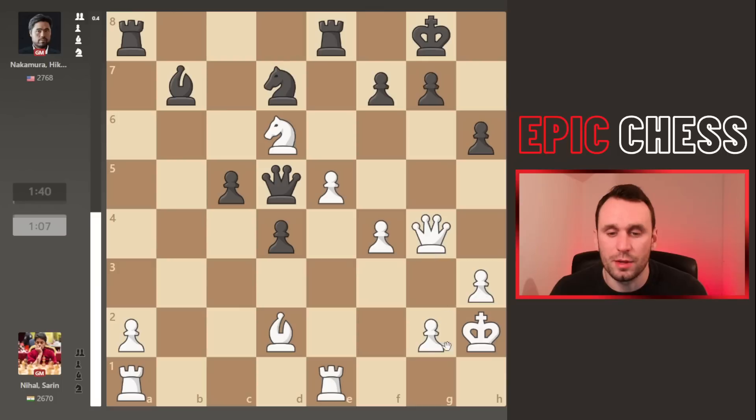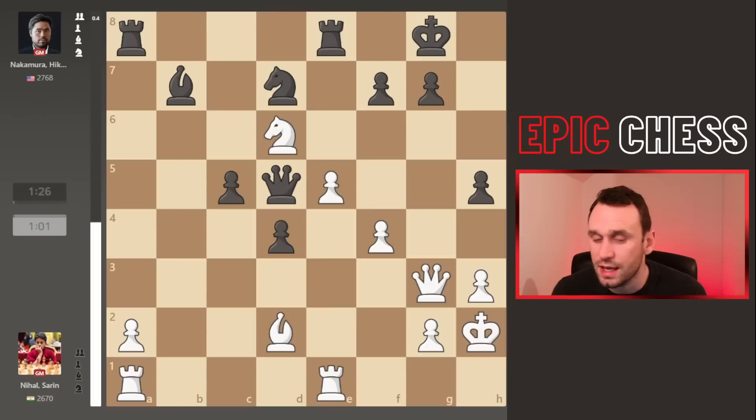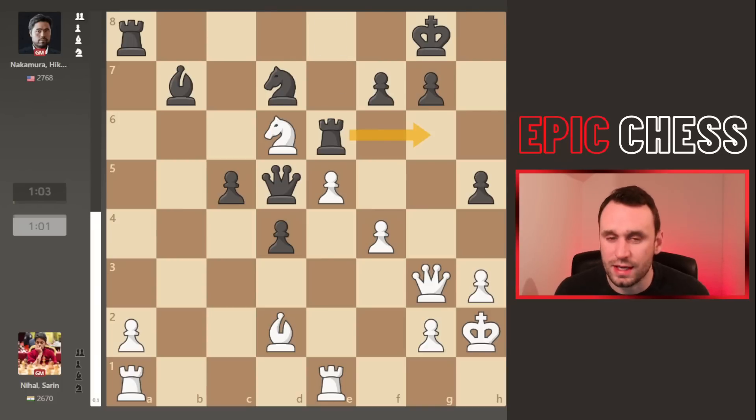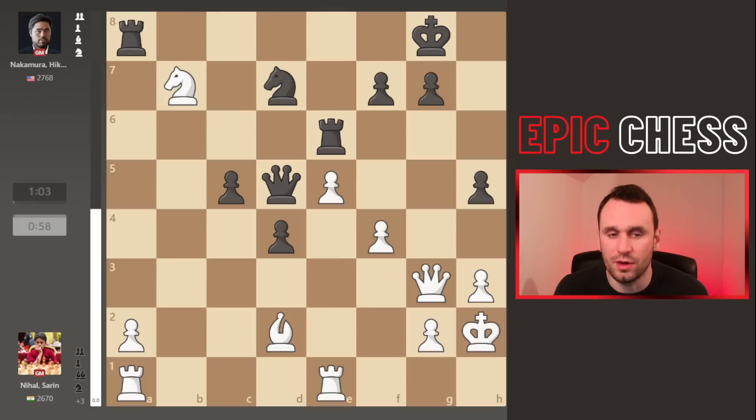Hikaru goes pawn h5, trying to decoy the queen away to then deliver mate. Nihal sees it and goes queen to g3. Now rook e6 — a very aggressive move — you can meet this with knight f5, which is interesting because if rook g6 then you've got the e7 fork, winning the whole house in that line. Instead we see the knight taking on b7, the queen recaptures. Nihal did this not just because it was a powerful swap, but he then gets to push on with the pawns — both are defending e5 and it can't be captured, so the rook has to go.